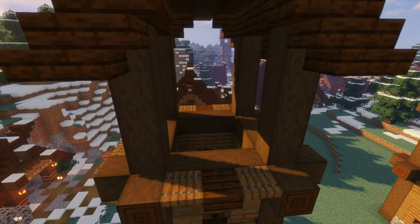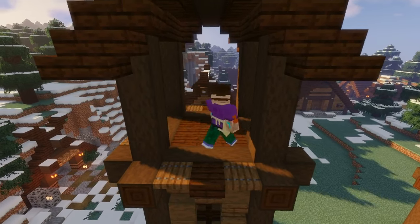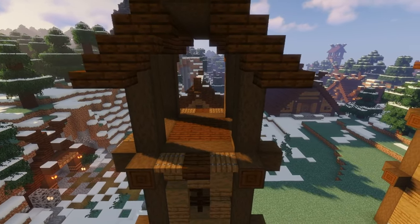Grab some dark oak slabs and fill in the floor of each tower to create a platform for our vikings to stand and guard the village from.